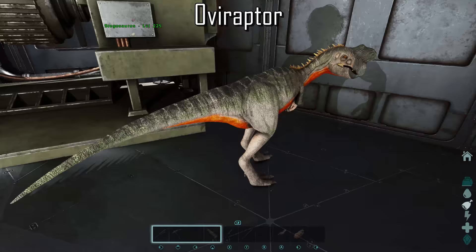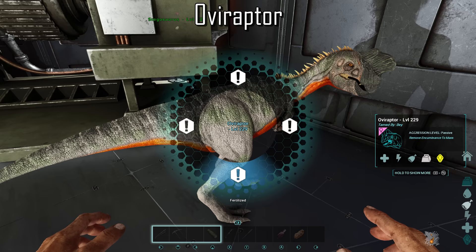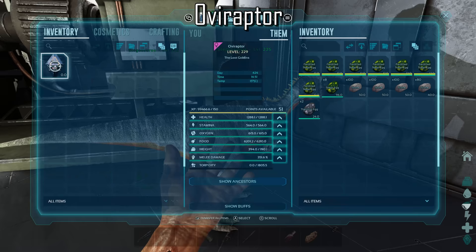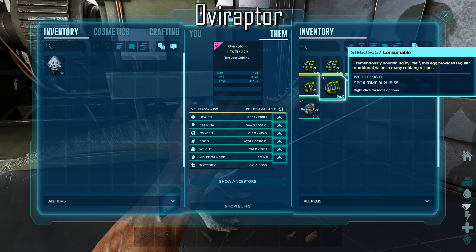When accessing your Oviraptor's radial menu, you'll now see the egg collection option, where you can pick what types of eggs your Oviraptor will automatically collect. And just like the Dung Beetle, it will keep on collecting eggs way past its weight capacity. You can also use the Oviraptor to steal fertilized eggs in the wild without aggroing the parents. However, being as we only have the island map and no DLC creatures, there are currently no wild creatures that will lay fertilized eggs for the Oviraptor to perform this action.